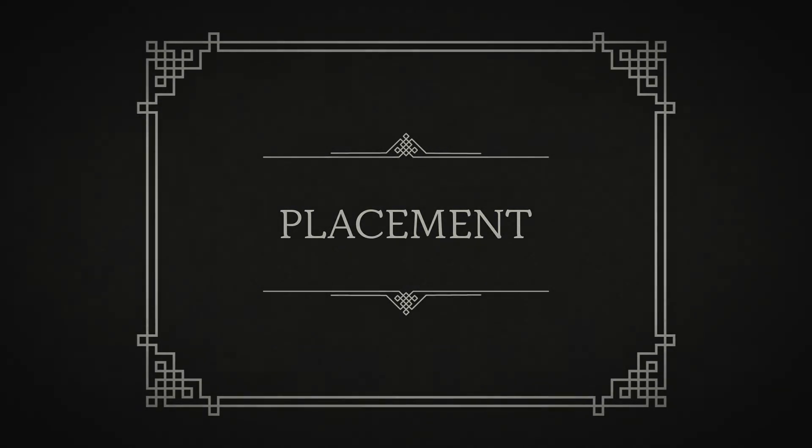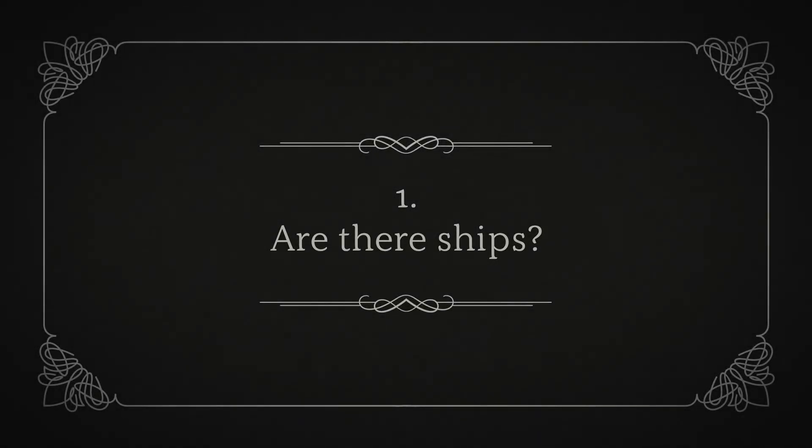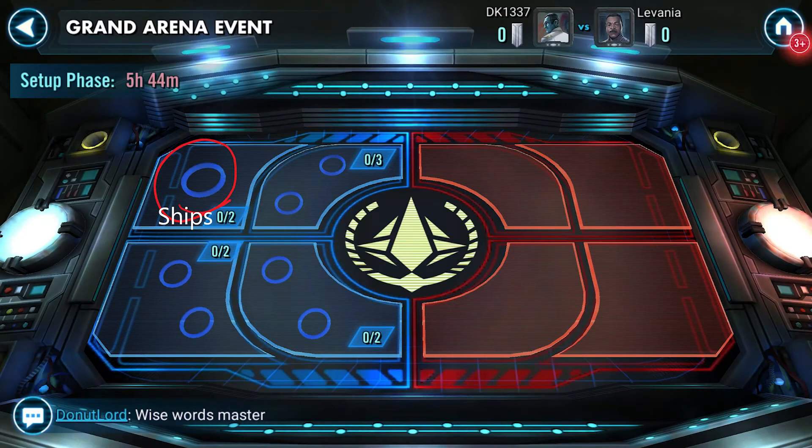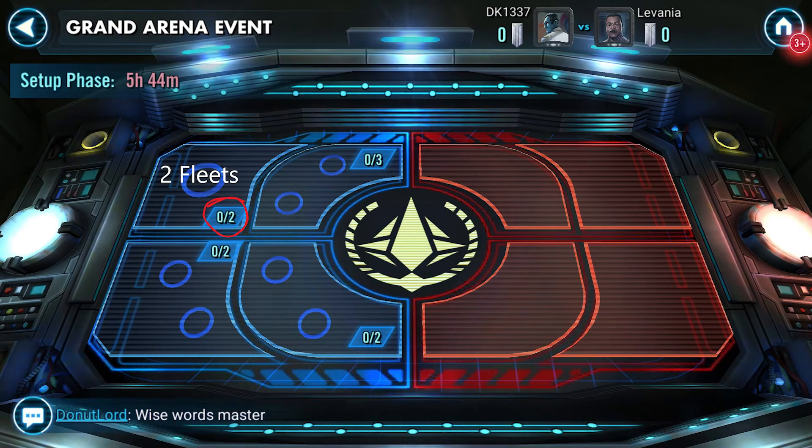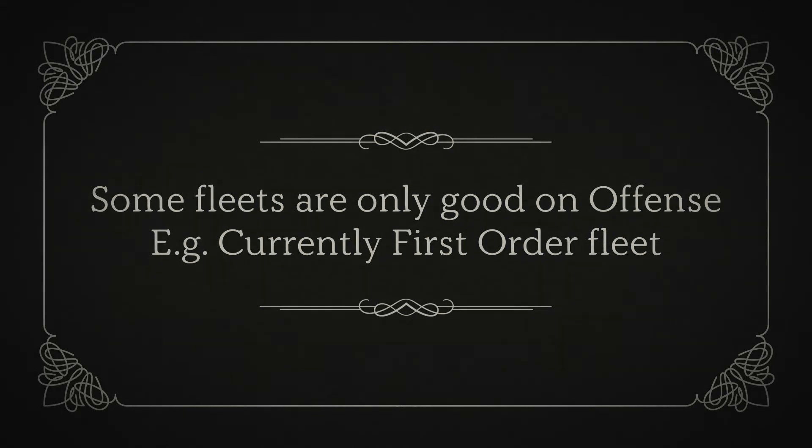Now we need to consider placement. The first thing to look at is whether or not ships are part of the GAC. As of now, it seems like ships will be present for all GACs from here on out, but that may change and it affects placement, so keep that in mind. If ships are part of your current GAC, then depending on your division, you will need to be able to field at least two or four fleets — one or two on defense and one or two on offense. The way fleets currently work, some fleets are good on offense and terrible on defense. So keep those fleets for offense and learn how to use them to take down meta fleets.